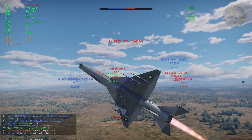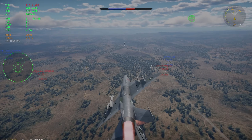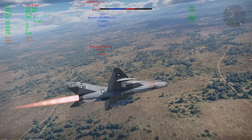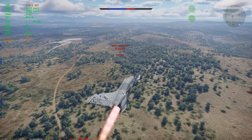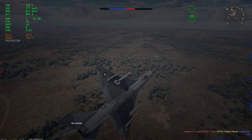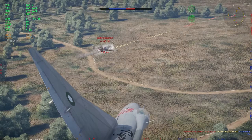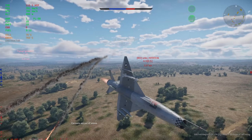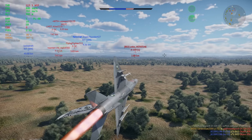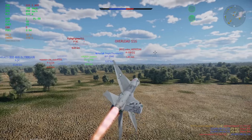So unlike the F-16, which only gets 60 countermeasures and they pop two at a time — meaning if you want to run chaff, you only get 15 pops, or 30 with just flares — you get 72 pops of flares at flare-only, or 36 pops with flares and chaff. Just to put that in perspective, you get more pops of countermeasures with chaff than the F-16A does with only flares, and with 16v16 being the way it is and all the missiles flying around, this is a huge benefit. I personally do still like running chaff for whenever I climb, but if you don't, you can always just abuse multi-path, stay low, and you won't pretty much ever run out of countermeasures.